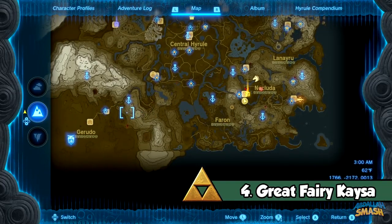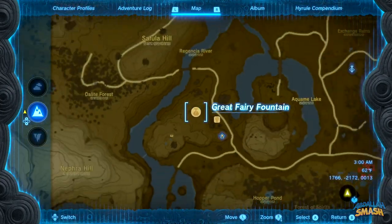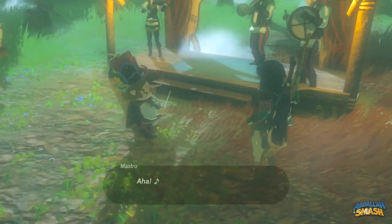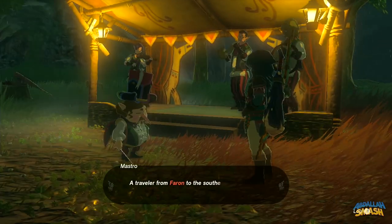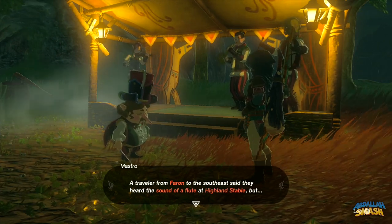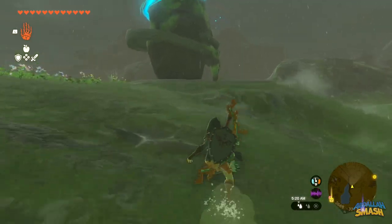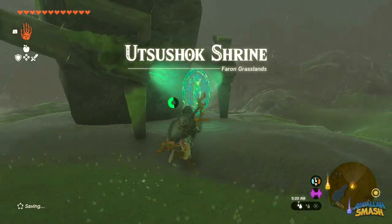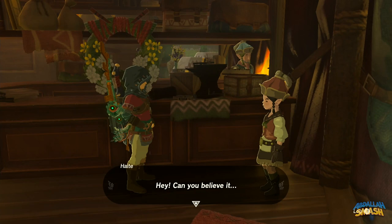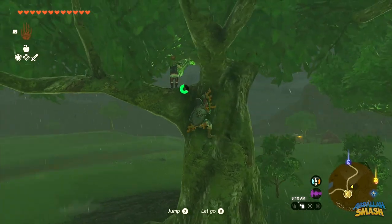For the final Great Fairy, make your way to the Outskirt Stable directly southwest of central Hyrule. Warp to the Susum Shrine if you have access to it and meet up with a music troupe nearby. The maestro will mention that their last member is a flute player located southeast of the Highland Stable — start the Serenade to Kesa quest. Head to the Highland Stable and go inside to meet a small girl named Hady. She'll tell you that her friend Piper is trying to impress her, and you'll see him on top of a tree directly outside the stable.